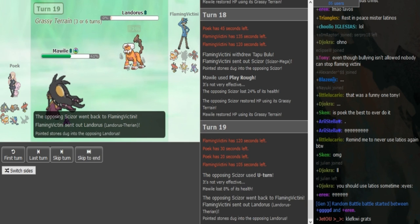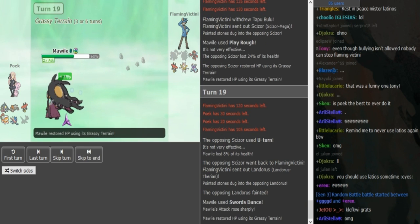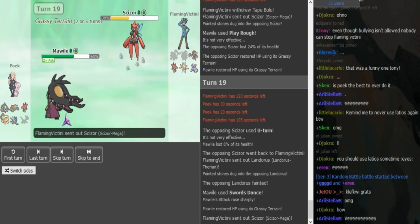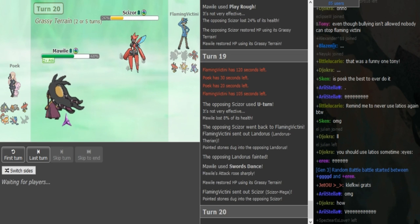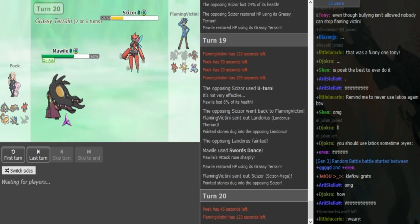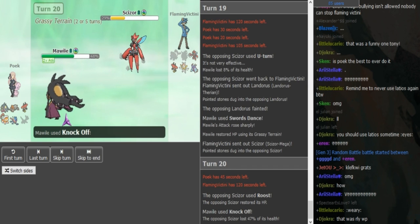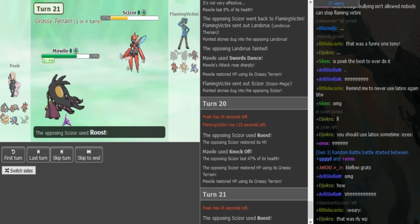When the Scizor comes out, it has to take Rocks. I don't think Kartana can kill Mawile with any move, and I don't think Bulu can kill it either. So he goes into Scizor and he's either gonna Roost or Bullet Punch. Now his Scizor is super low — obviously this was a tough position for FV anyway. I can understand that he tried to catch the trap on the U-turn, but Poik didn't really lose much by staying in.